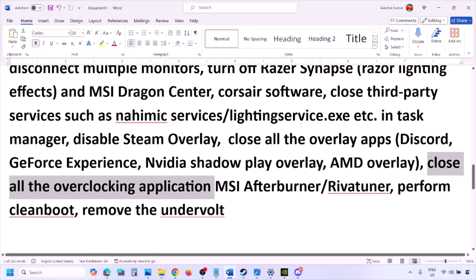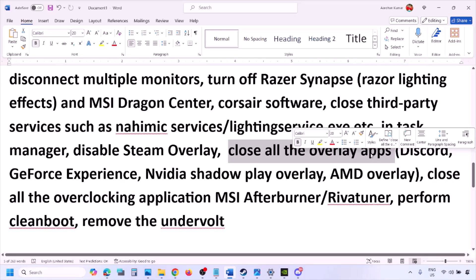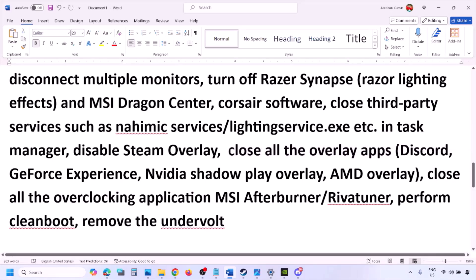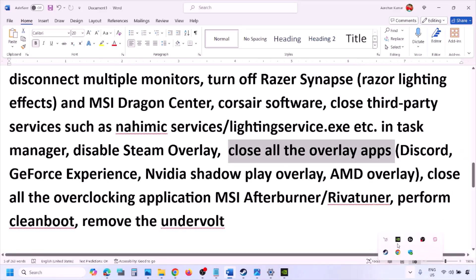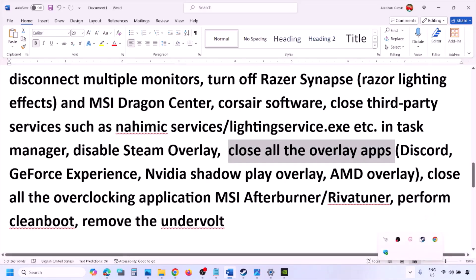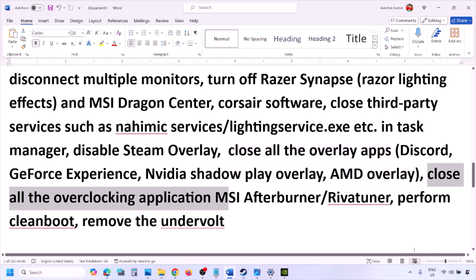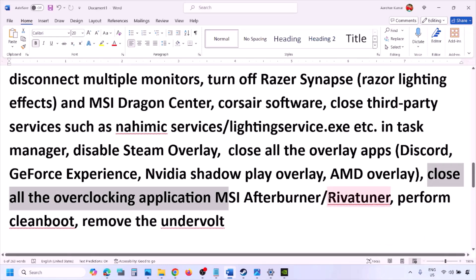If you have any other overlay applications, turn off the overlay in those applications or simply close them all. Close Discord, GeForce Experience, and any other third-party applications. Also close all overclocking applications — for example, if you have MSI Afterburner running, right-click and close it. Close RivaTuner as well if it's running.